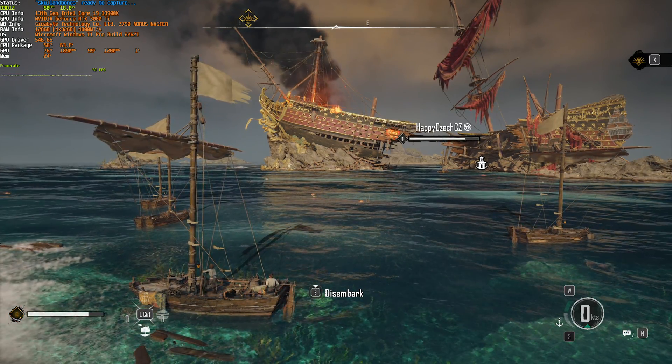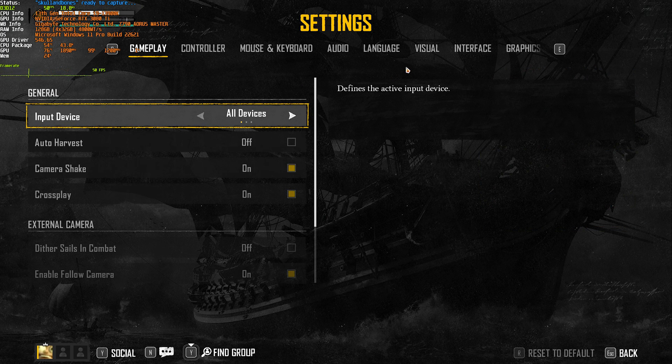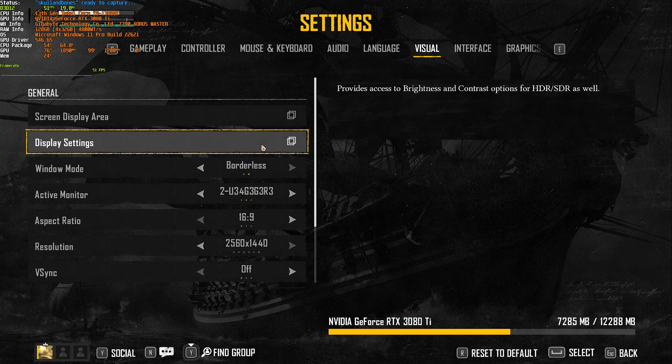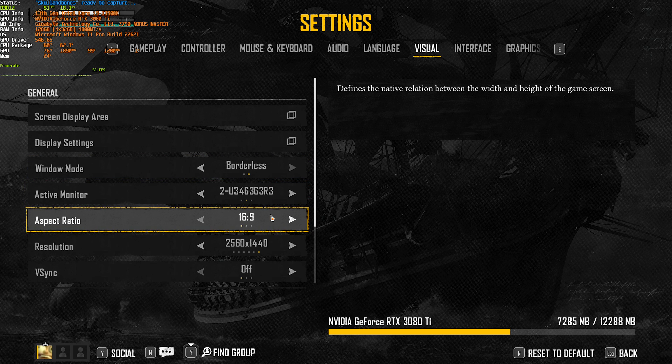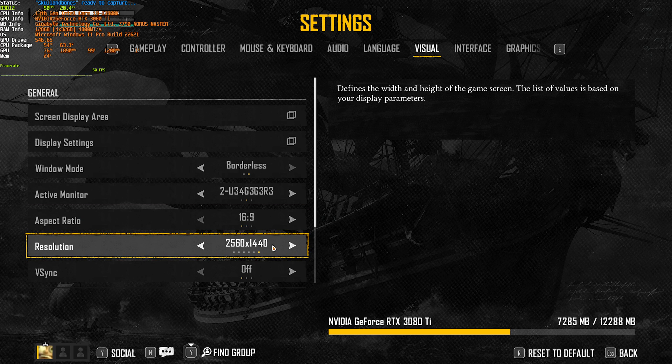Let's work around with some of the options. I'll pause, go to Settings, followed by Visual. In here we can adjust our display settings. Window mode — while I usually recommend full screen, we only have borderless and windowed. Active monitor and aspect ratio are pretty obvious, but resolution should match your display's native. If you have a 2K display, set this to 2K; 1080p set to 1080p, etc.